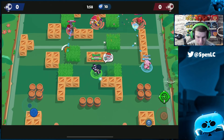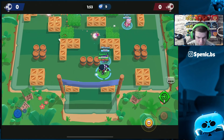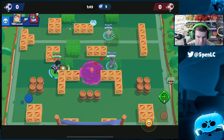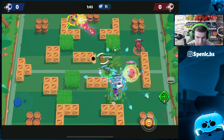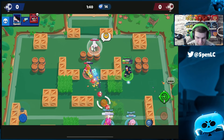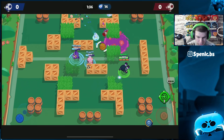That was nearly a good team wipe right there. It's kind of hard when you're dealing with percentages to see the true value in these star powers. I do stay alive a little bit longer. I think it's around 50% more healing per punch. Jumping on this Nita — already got half my super back in that interaction.